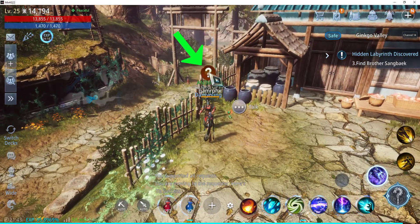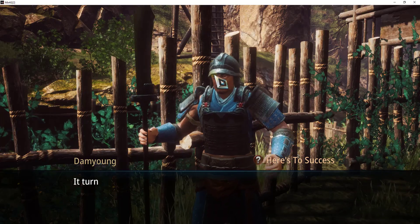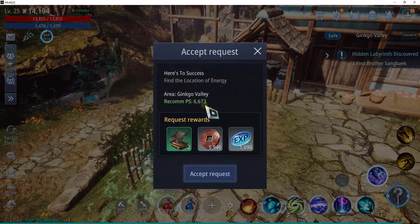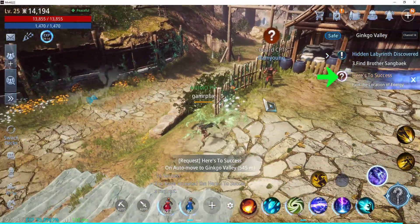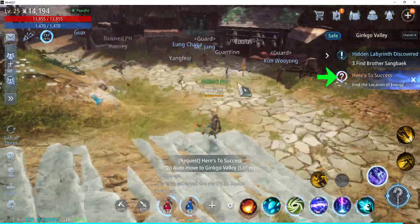It's Dam Yong Guard here. Let's click on the question mark and click on Accept Request. Then let's click on the request to auto-move to the particular location.